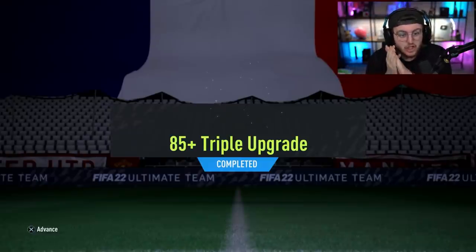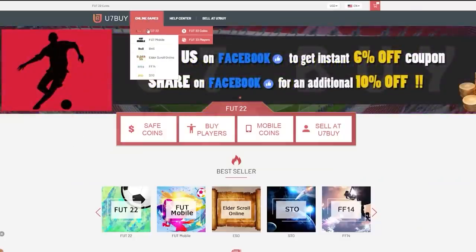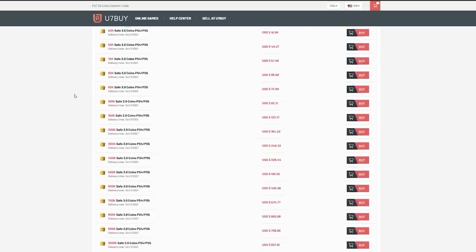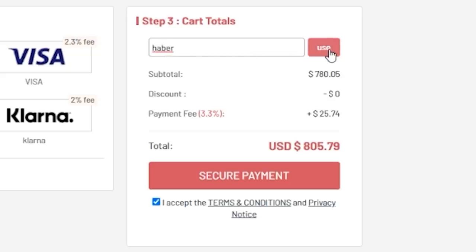EA just dropped the 85 plus triple upgrade. We're going to open a bunch of them and hopefully get some big boy headliner cards. For cheap, fast and reliable fut coins, check out u7buy.com — there is a link in the description. Use the code HABER to get yourself a discount on all of your orders.